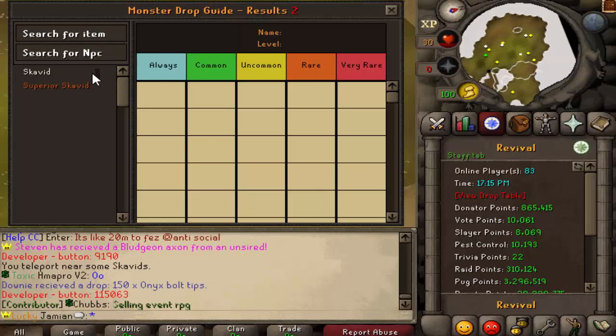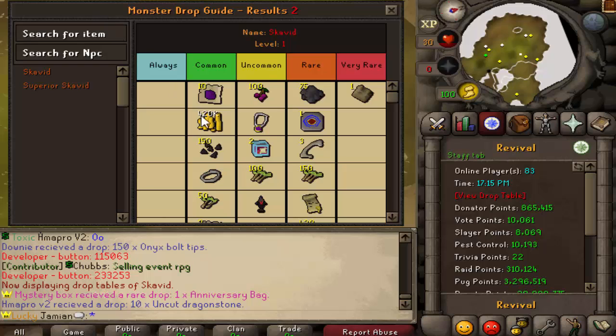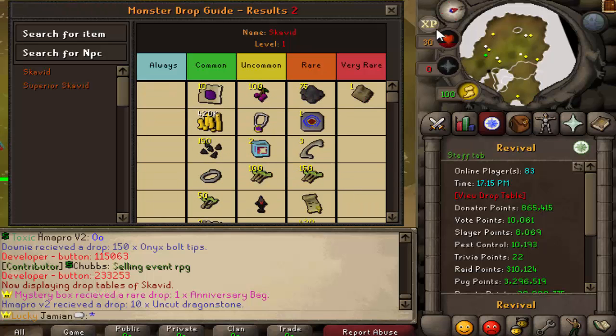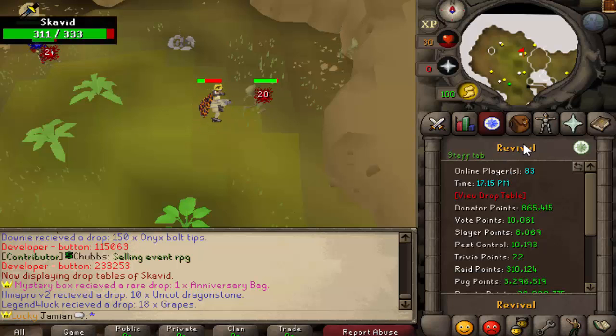I'm not going to go into too many drop tables because you can always see that information yourself. Join the game, go to your quest tab, click view drop table, and you can search by monster or item. Obviously the anniversary bag is the big one, and then the currency - the trading stick currency. They do have a 1 in 100 chance of a superior Skvid spawning, so that mechanic is still there.